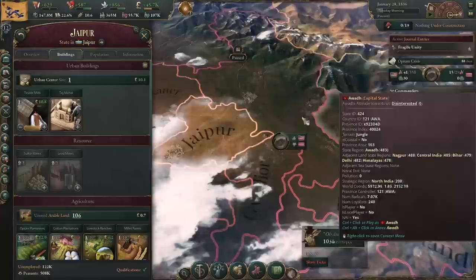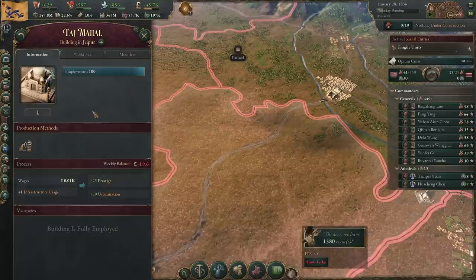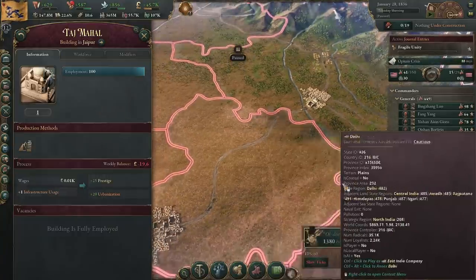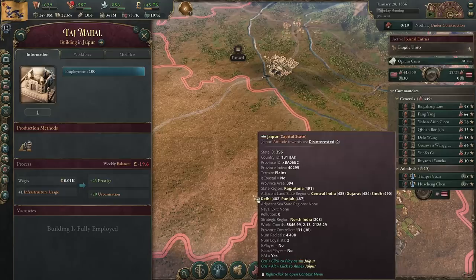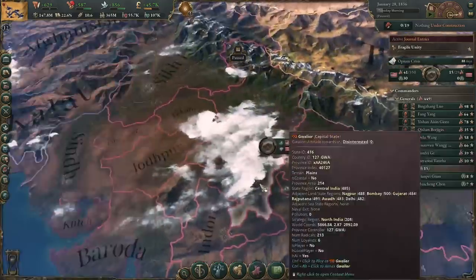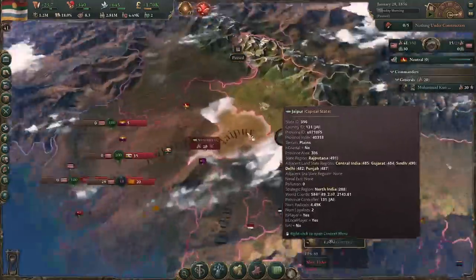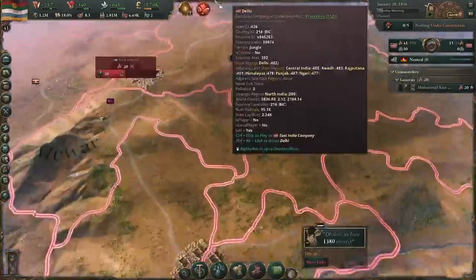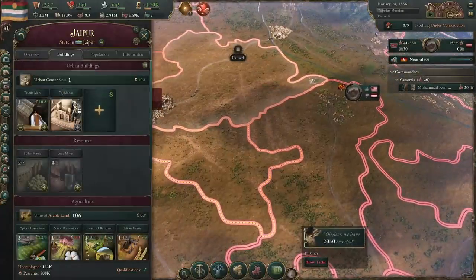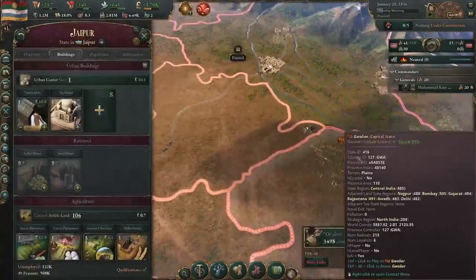All right, we'll hop over to India to see the Taj Mahal, which I think probably needs something else here — because right now it's literally just a little bit of prestige and urbanization. There are a couple of monuments that are like this. Don't feel like the Taj Mahal specifically is getting shafted, but 25 prestige and 20 urbanization means that if you're playing as Jaipur, you're going to have a much higher rank than you would normally. And so if you're trying to throw the East India Company out of India, it might be helpful to play as Jaipur — or it might be helpful to just conquer Jaipur so that way you take this for yourself.